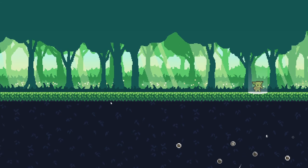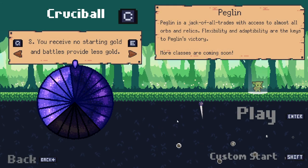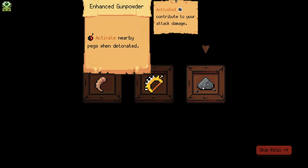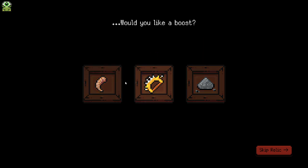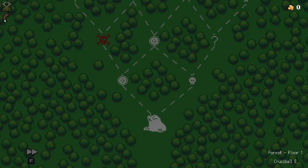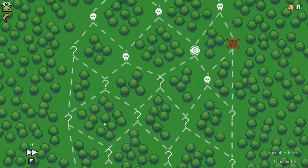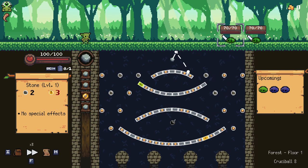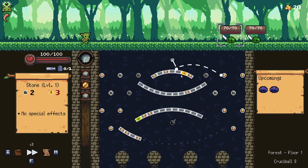Hello everybody and welcome back to a bit more Peglin. We are jumping in again, obviously still on the Crucible 8, receiving no gold to start with — definitely making things a little harder. We went for a different relic last time, wasn't actually that useful. I think I'm going to go with the Unicorn Horn, and I've put the times multiplier to three times now.